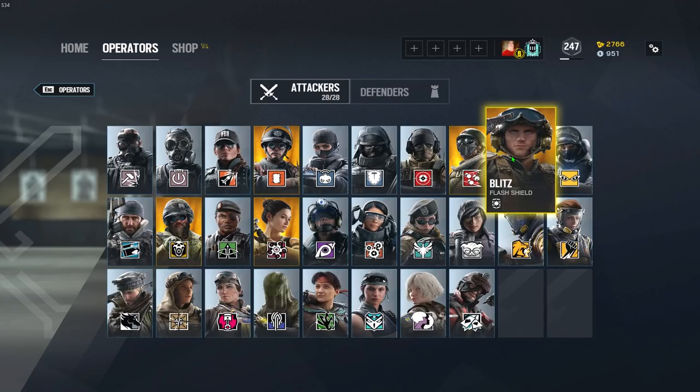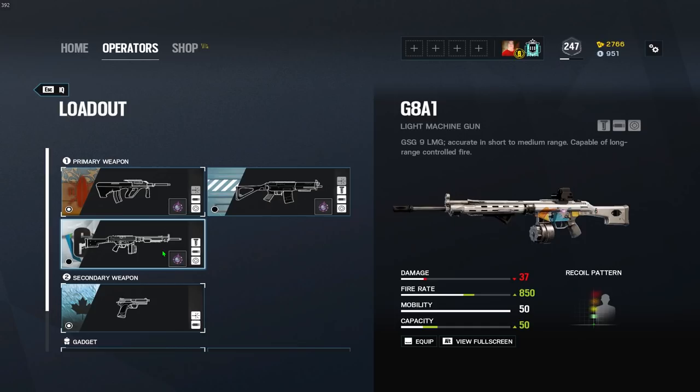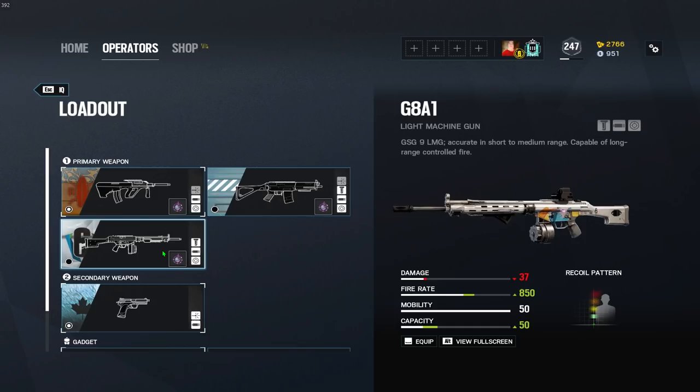IQ — we're going to start off with her AUG, so AUG is going to be compensator. I know that's a little surprising to most people, and it surprised me as well, but in my opinion compensator gives the least amount of recoil on that weapon. Her Commando is going to be muzzle brake, and her G8 is going to be flash hider.